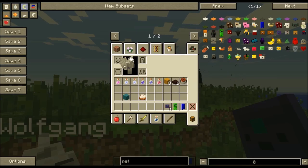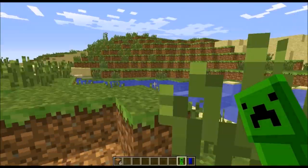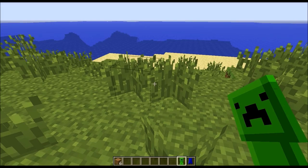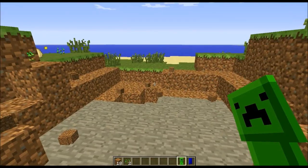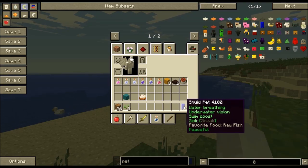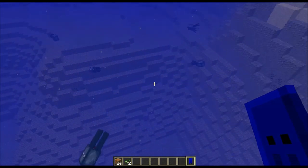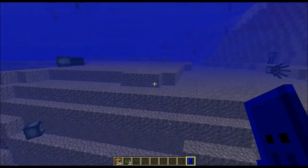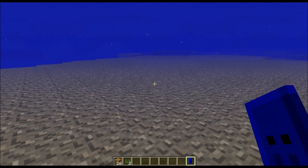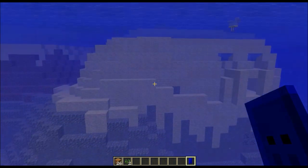There's an Ender Chest Pet that just opens up an ender chest. The Creeper Pet — oh my goodness, this is a good way to clear out an area. It says you're immune to explosions. Then there's one for Water Breathing and Swim Boost — I right-clicked it and oh my goodness, I know I'm in creative but the speed is ridiculous. Do you hear how fast I'm running? Swimming is even faster. This is insane.